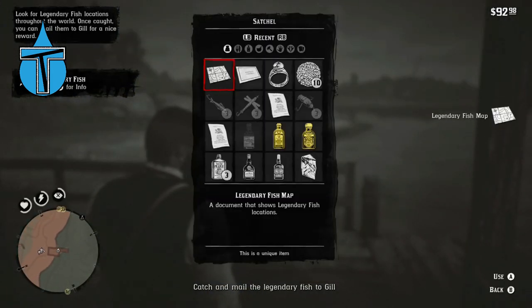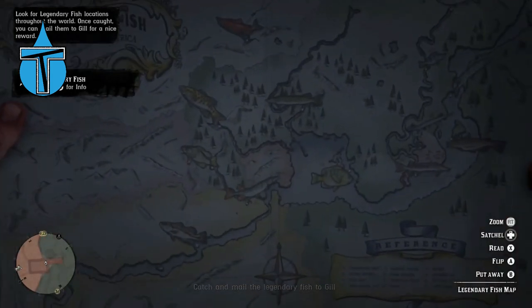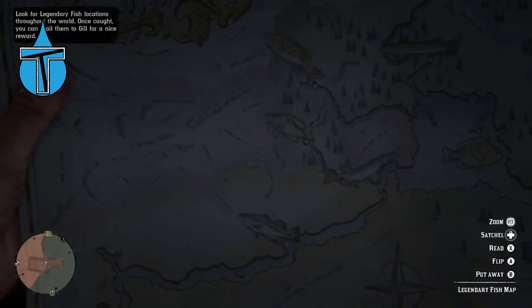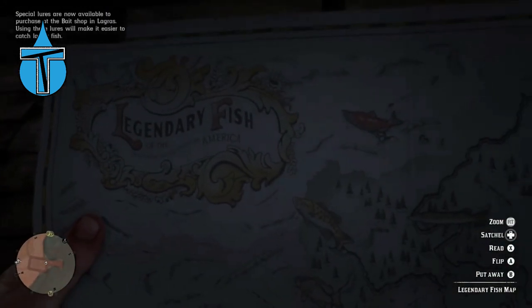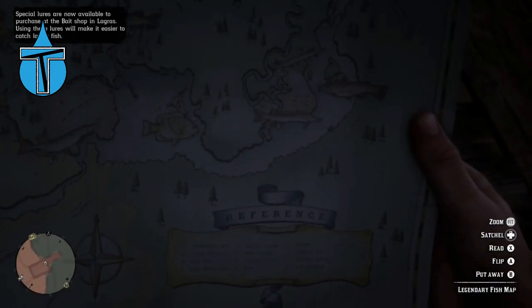You want to open up your satchel and go into your map. As you can see, there are all these pretty little pictures of fish all over — that's where you'll find them. We can also read the map and it'll bring up a list of all the fish that we can catch.